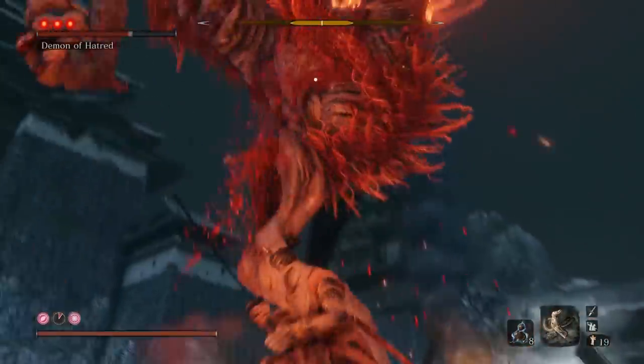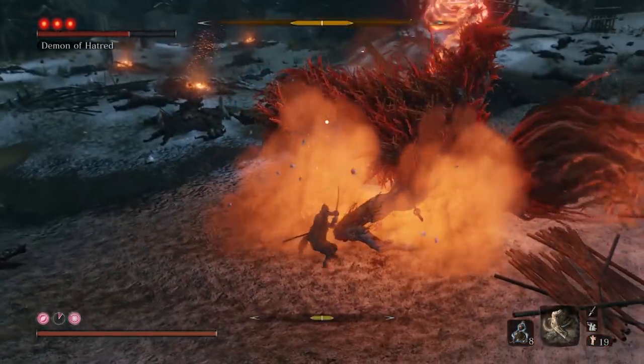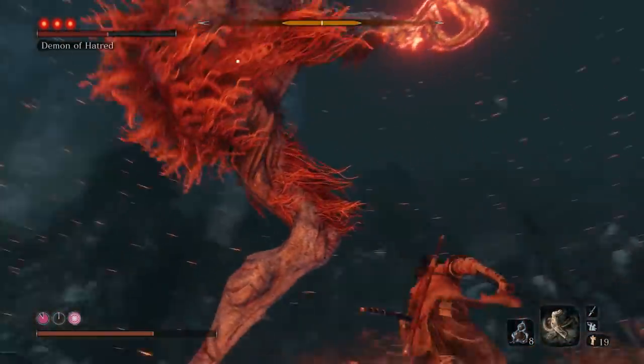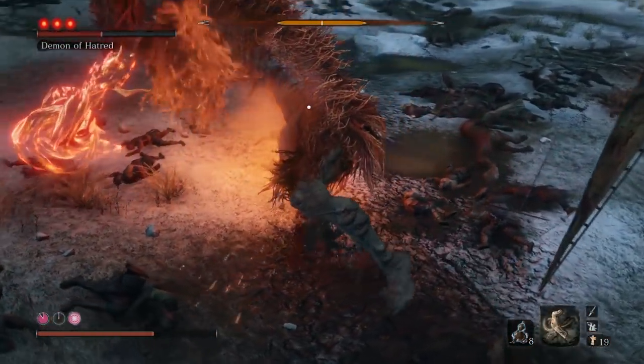If he does these little stomps with his left foot and then his right foot, just block them since they're super hard to avoid. For his big stomp with his right foot, you can either run sharply around him to get behind or just block it.